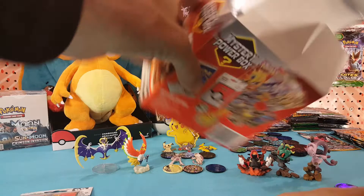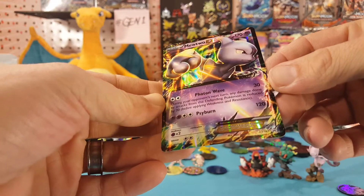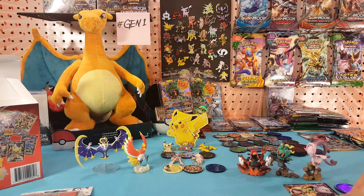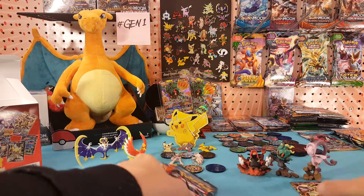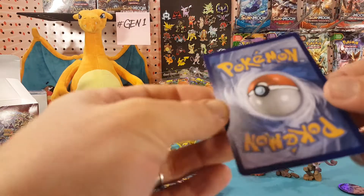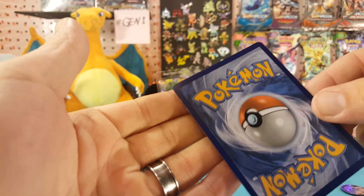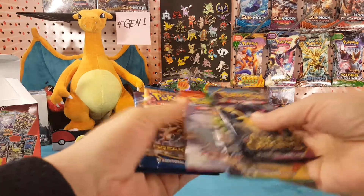And the card — the card is a Mewtwo EX promo card, I believe from that Mewtwo Y box. The card itself of course has banged around inside there, so I don't know if you can see it but it does have a little bit of whitening on the edges. They don't protect the card very well in the box.